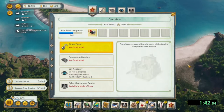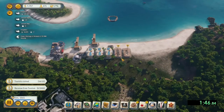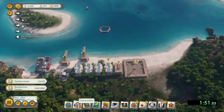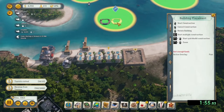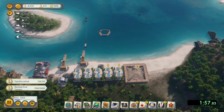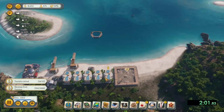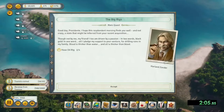So now that was just the quest right there — to have the pier, the snorkel bay, and the ancient ruins, which I've already completed. So now I just need to get $2,000 in tourist fees and have a tourist visit. I do the golf course, since that's always a big money-bringer — boom.